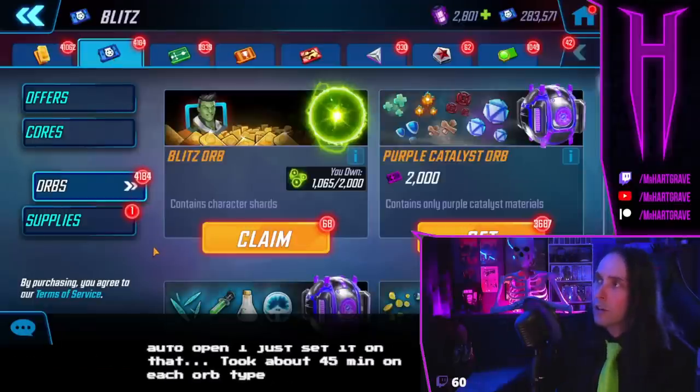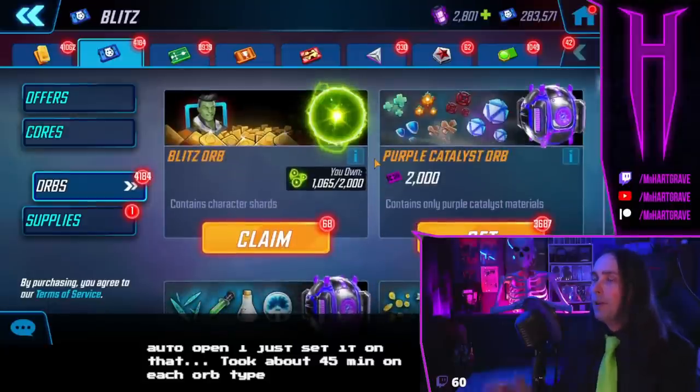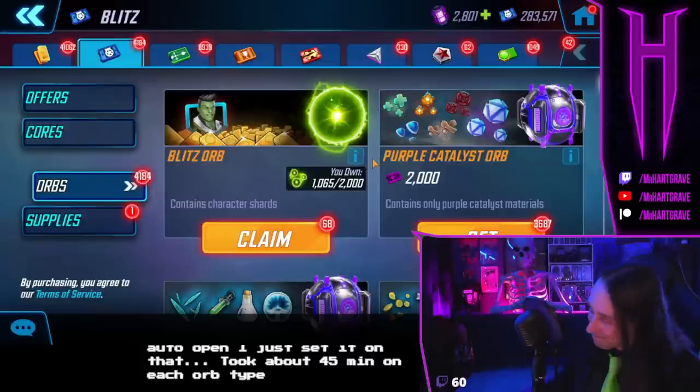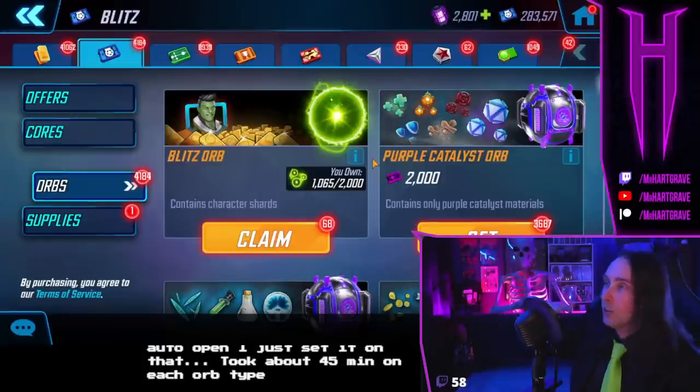Moving over to the blitz store — these purple catalyst orbs that you can open with credits are ridiculous and pointless. I'm not opening them and I don't think they're going to get buffed or improved. Open as many as you want if you're a new player trying to catch up — they're never going to be involved in an event. We have way too many of them. Blitz orbs...